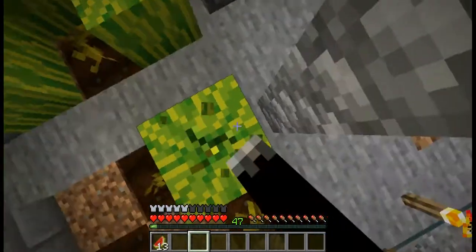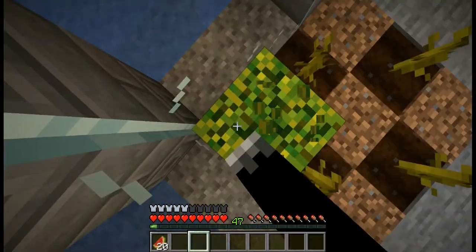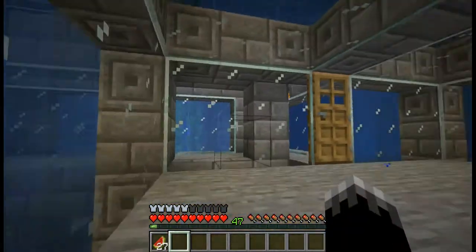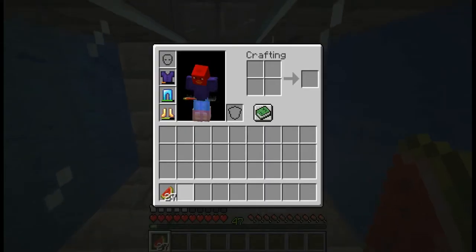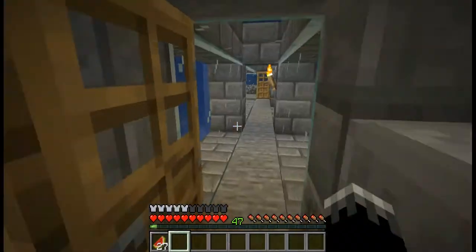Here's my melon farm, and no, I did not get these melons from above ground. I went mining, found a mine shaft, and got melon seeds. Before I got these melon seeds, I had to live entirely off of dried kelp, which was not very fun, because dried kelp only gives like half a food bar. But this melon slice gives a whole food bar, so that is quite an improvement.